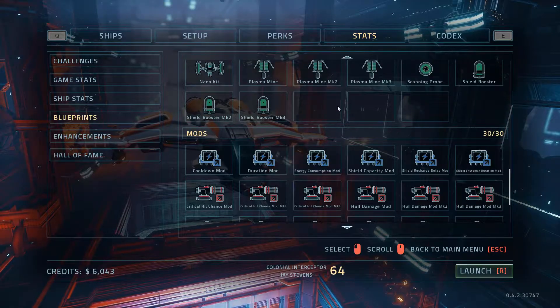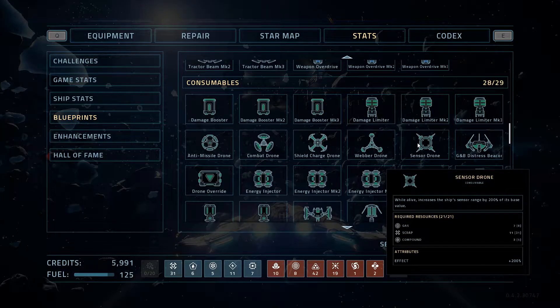There are three new blueprints: the GMB distress beacon, the sensor drone, and the nano extractor.